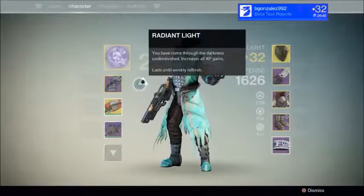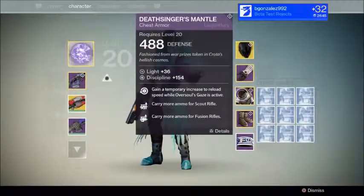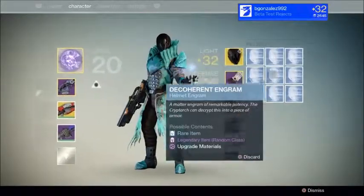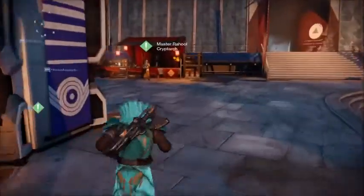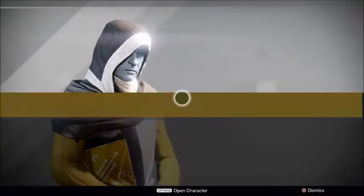You can see that I saved up quite a bit of blue engrams. I have more in my vault, but I'm going to decrypt these right now. Let's start off with the armors.